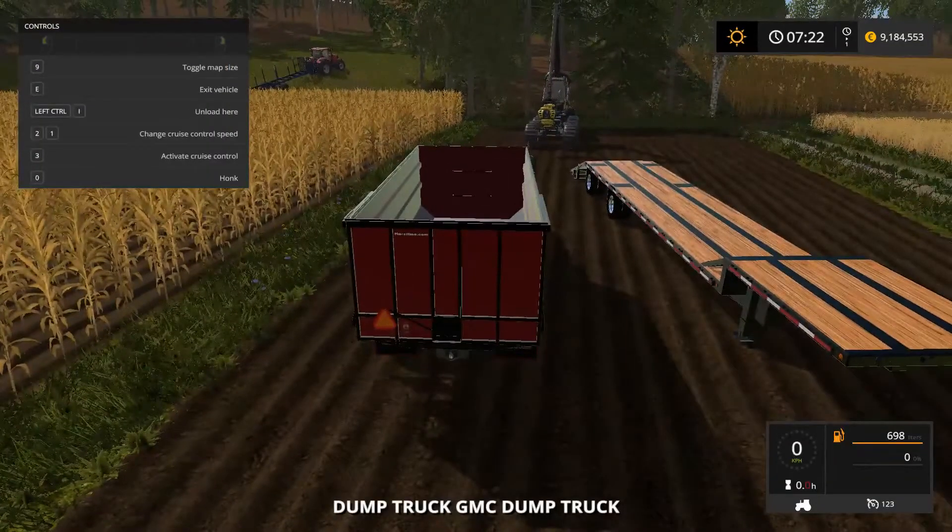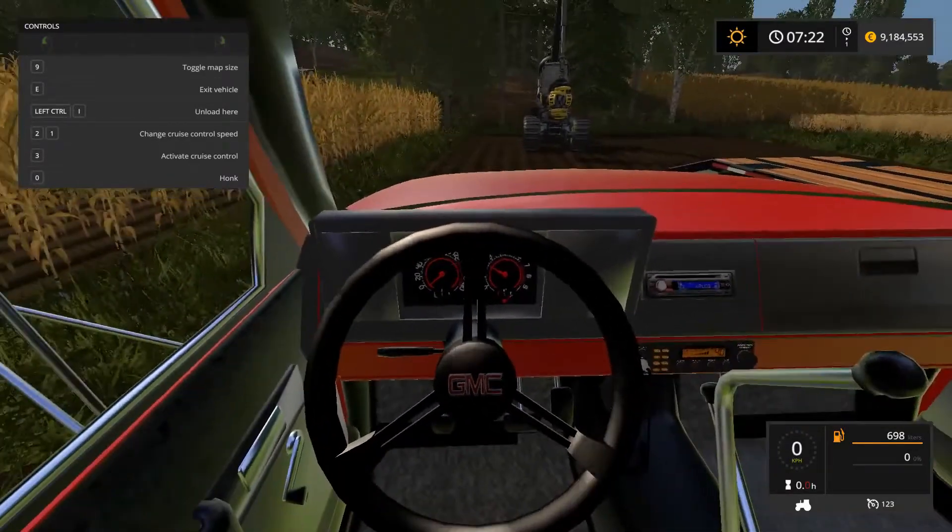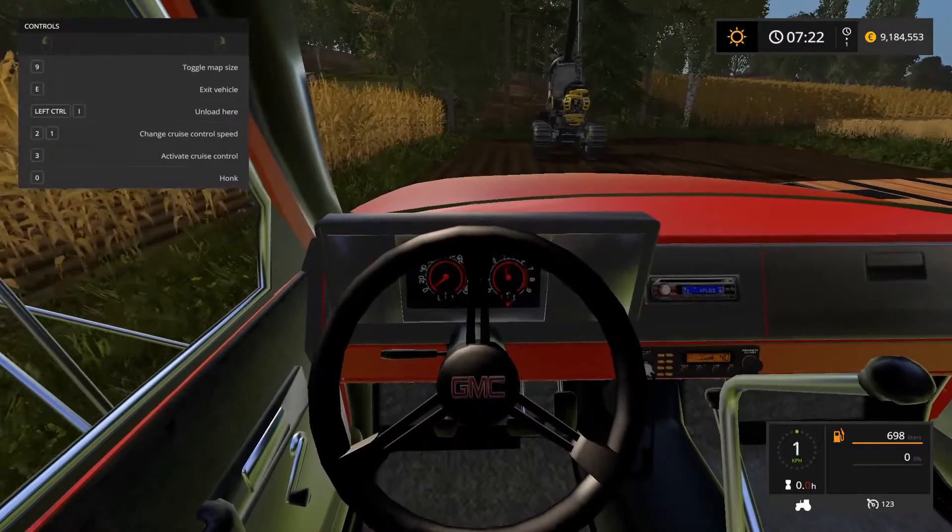So yeah, it is a pretty nicely detailed-out truck. Let's actually have a look inside the cab — pretty basic, but look at that gear shifter. Nice. And the gauges work.